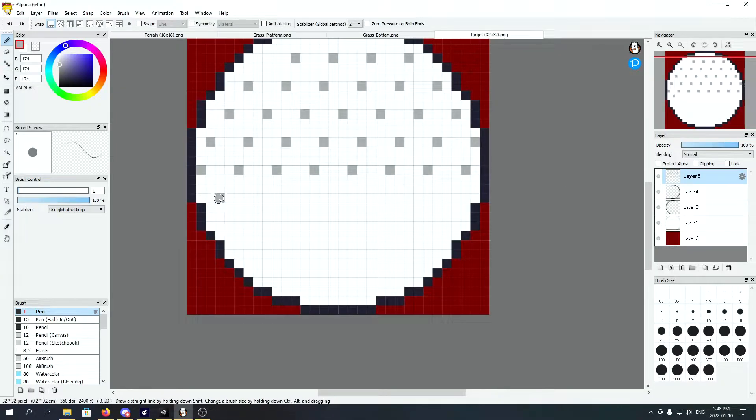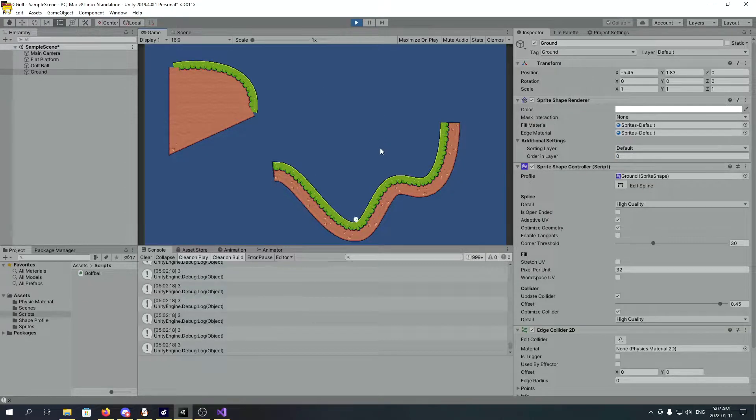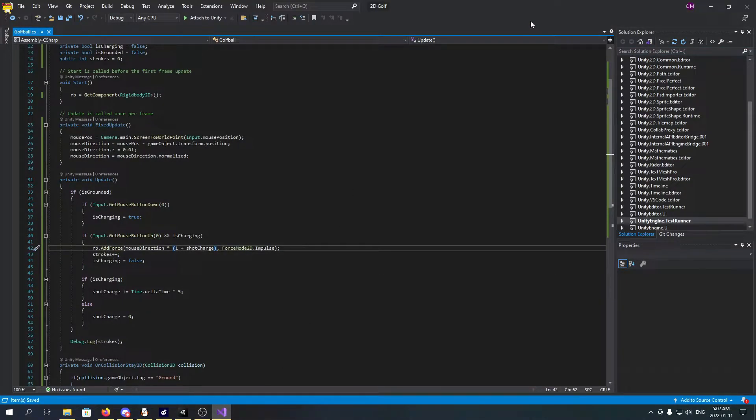Once I got the basics for my terrain, I started to work on the golf ball. I created the sprite and gave it a collider and rigid body. Then I made it so that when the player held the left mouse button, it would add force to the ball in the direction of the mouse. Last, I gave it a 2D physics material and played around with the properties until it felt right.